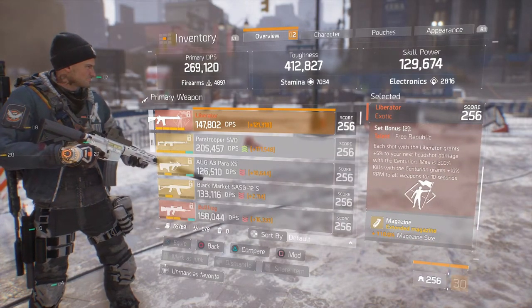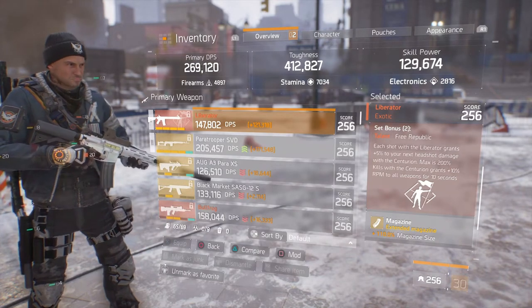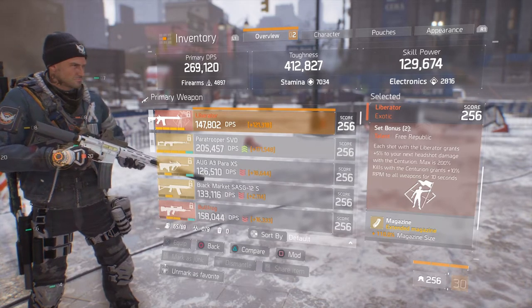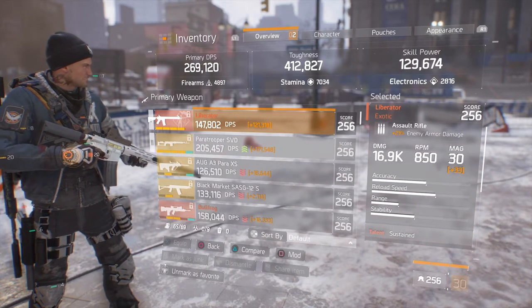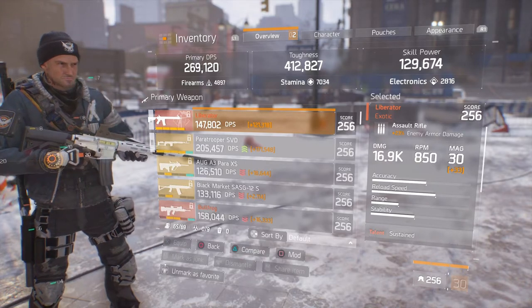Here are the rolls on the Liberator — there is the Free Republic talent. Each shot with the Liberator grants you 5% to your next headshot damage. With the Centurion, getting 200 kills grants plus 10 rounds per minute to all weapons for 10 seconds.